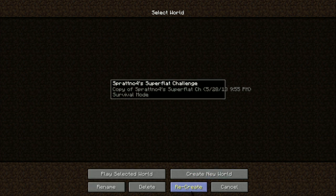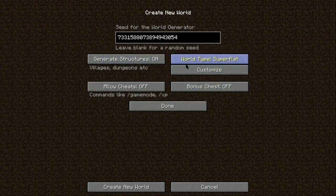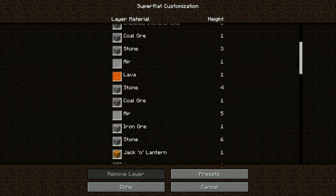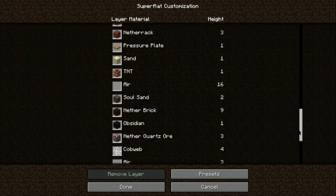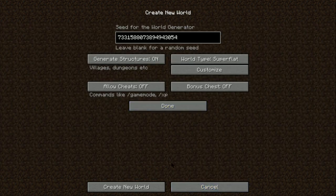Let me just go ahead and show you what this looks like. We're going to hit recreate so you can see what this is. It's just a super flat world. This is what it ends up putting in here — we got jungle saplings on the top, grass, dirt, and so on. We'll scroll down here so you can see what's going to be coming up. It's just a very large conglomeration of different blocks all put together. I think it's going to make for an interesting playthrough.